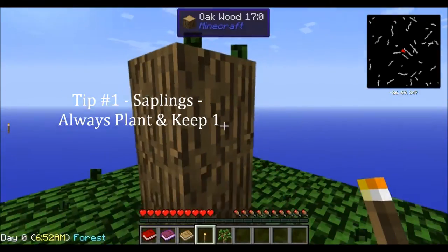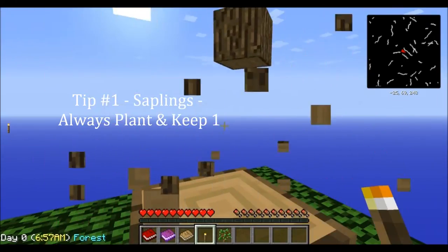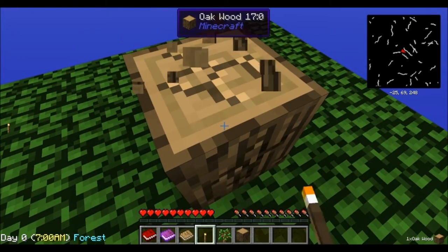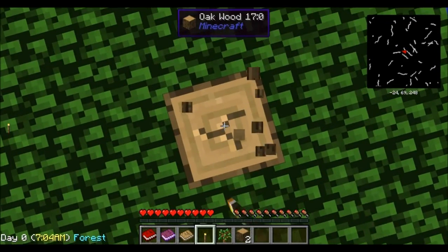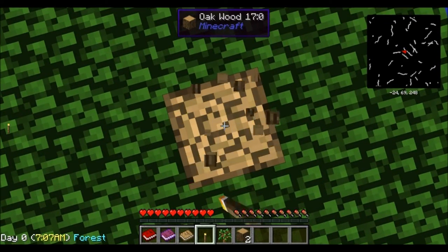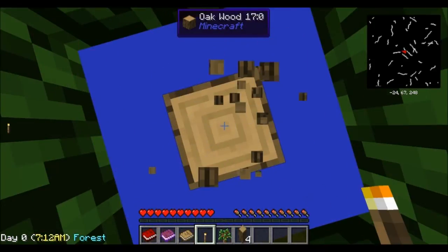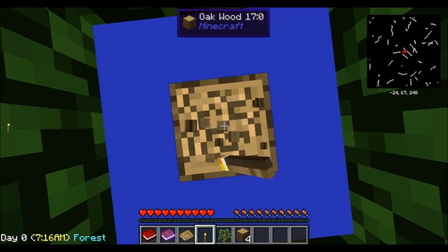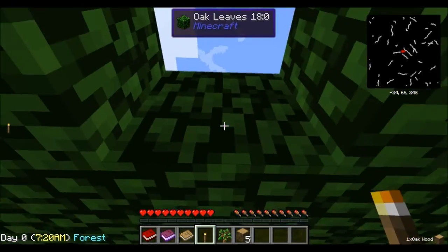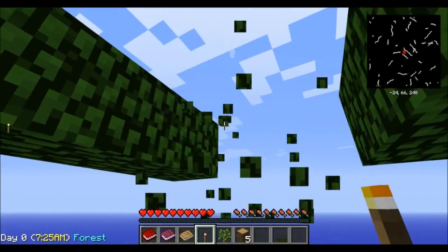Essentially what Sky Factory does is it starts you out on a tree with one piece of dirt. It is basically a modded skyblock pack available through the ATL launcher — the same launcher that has the Mad Pack.